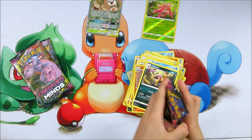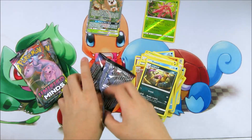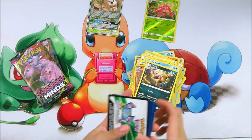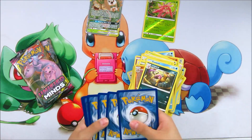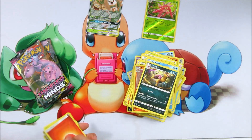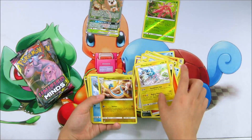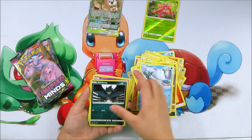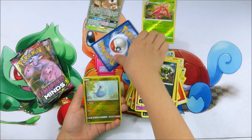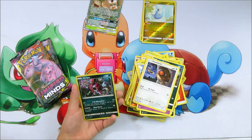Now let's move on to our next booster pack, the fifth one. There might be something good inside. An energy, a recycling energy, a Flounder, a Dragon, a Snowman, a Minccino, an Egg, a Screecher, a Hoothoot, a Dragon, and a Hoopa.